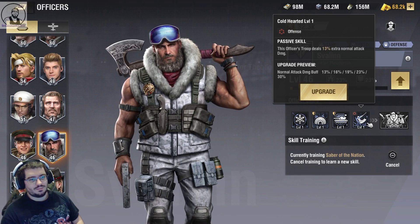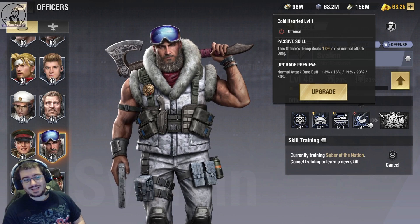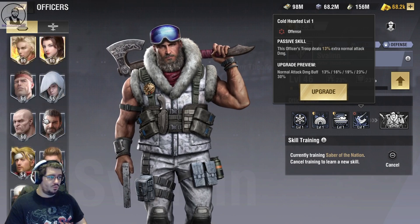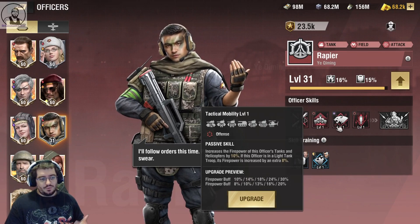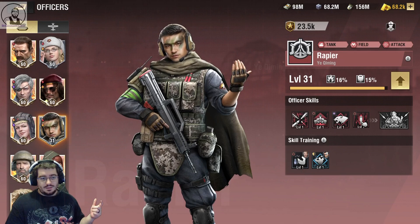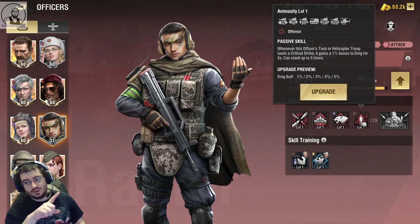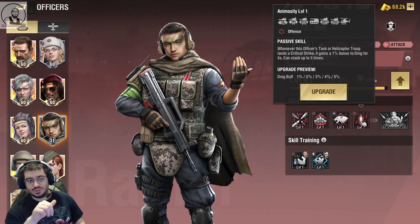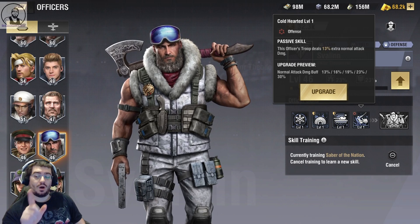Cold Hearted: this officer's troop deals up to 30 percent more normal attack damage. Very few officers go above 30 percent for normal attack damage. Comparing to a firepower buff of up to 50 percent and a damage buff of up to 25 percent — that 25 percent one I scored a five, but it requires a critical strike to activate. This one is going to be a five because of how high it goes.